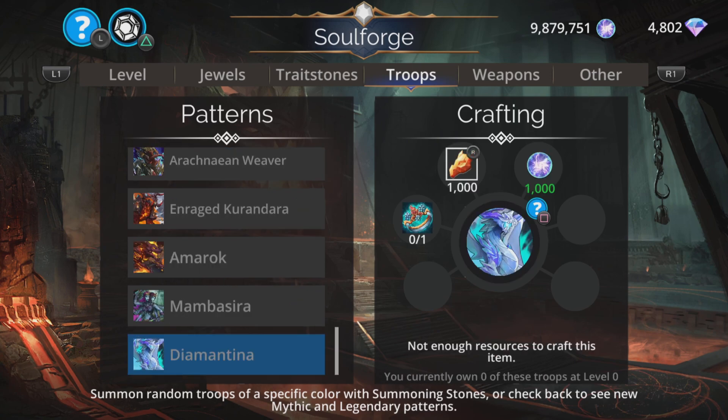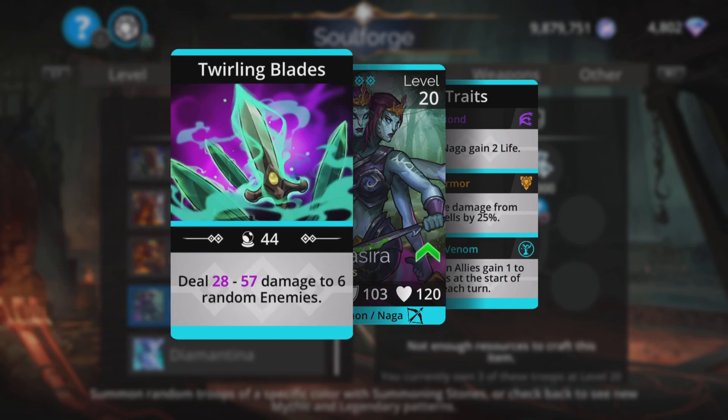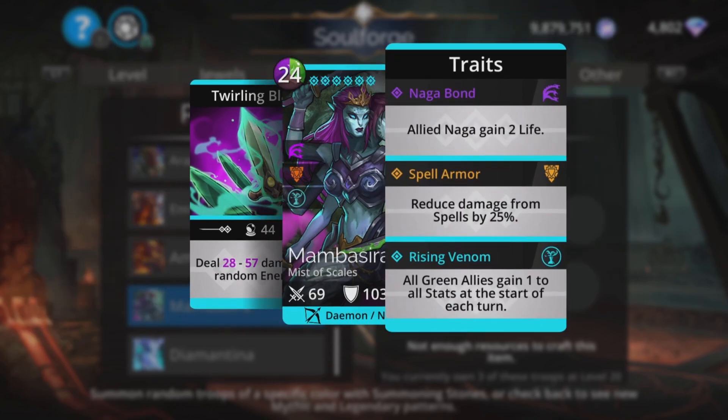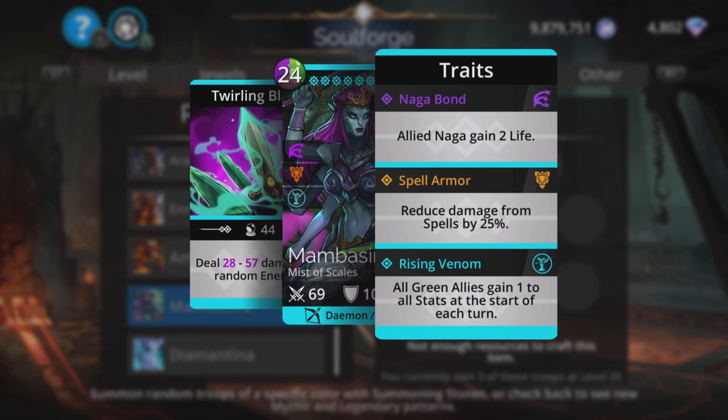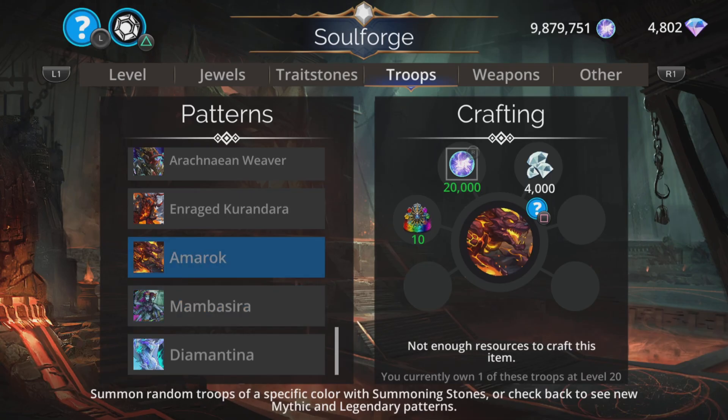Now the mythics! Let's start at the bottom and work our way up. First up is Mambasira — she's got six arms and she just wangs them around slapping and punching people. Does damage to six random enemies with a random amount of damage — in my case between 28 and 57 — so potential to go above 300 damage but also potential to do about half that. I'm not a big fan of spells that do random amounts of damage. It does have a really good third trait: all green allies gain one to all stats at the start of each turn, and spell reduction from spell armor is decent as well, but overall not a huge fan personally — it is a play style thing.